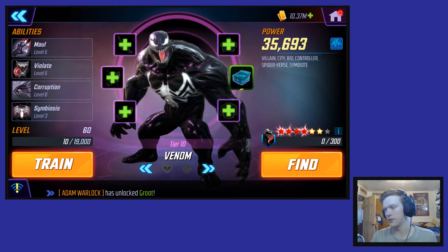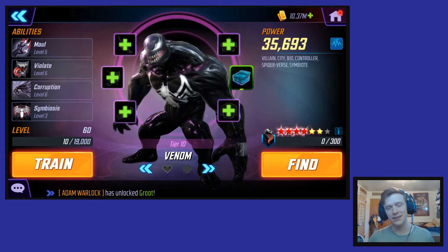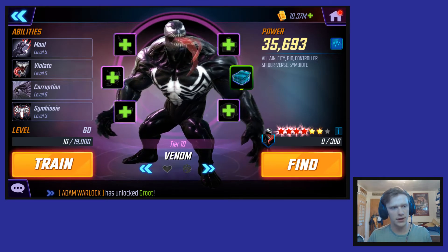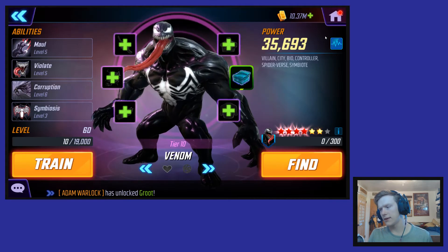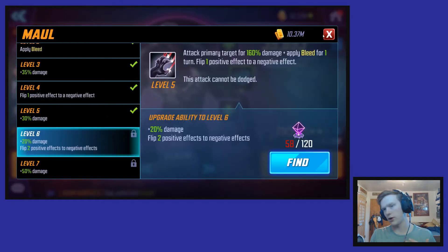His kit is so much fun to use. He synergizes so well with so many characters, and once you hear what his kit does, you'll understand all the unique ways you can use Venom. Starting with his basic attack — the simplest part of his kit — it's a pretty solid basic attack. He gets to flip positive effects to negative effects and apply bleed to enemies, along with dealing a nice amount of damage. Nothing to complain about.